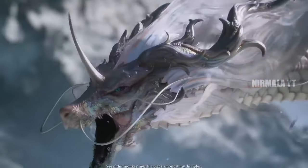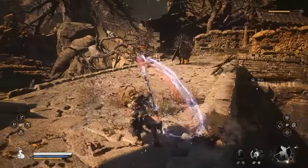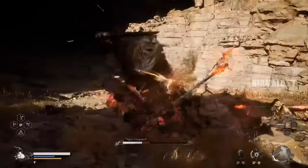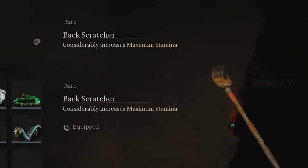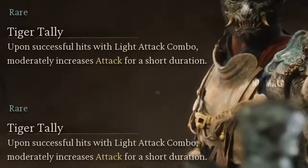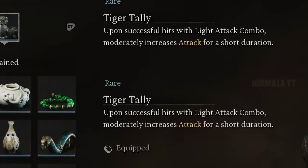The Kangjin Staff gives your spinning attack in light attack combos a lightning effect which lingers around your staff for a few seconds after activation. This lightning effect reduces an enemy's damage reduction, making attacks do more damage. You can also equip the Back Scratcher curio, which gives a good amount of stamina and can be obtained from the shop in chapter one after the chapter is fully completed.